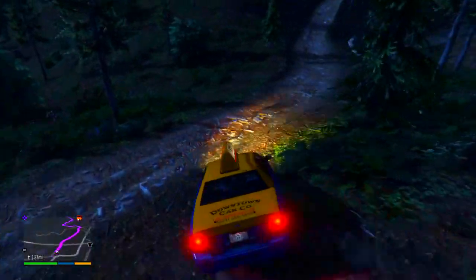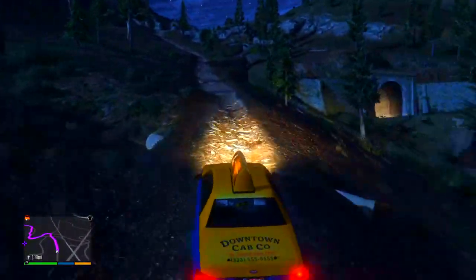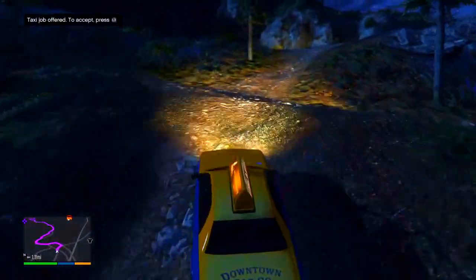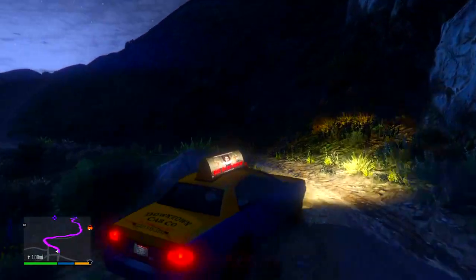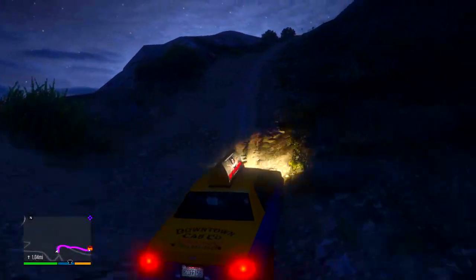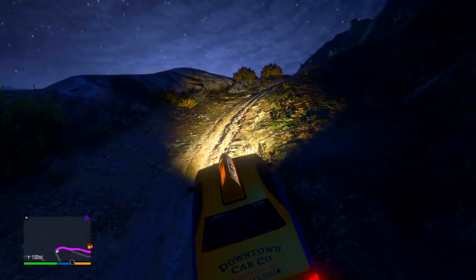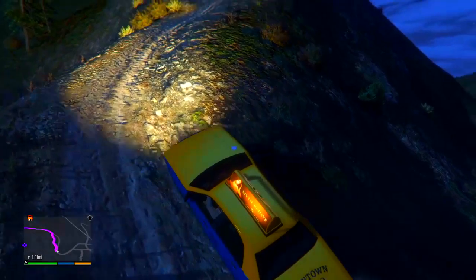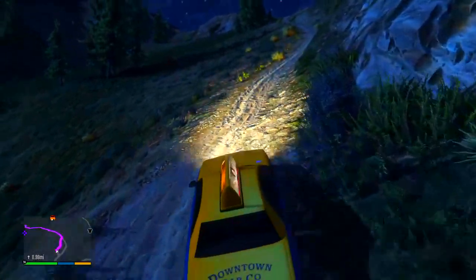Once you do that, go all the way up to Mount Chiliad. The annoying part of being in a taxi is that you'll get job offers from your manager speaking through the taxi — just deny all of them and make sure you decline. Once you come over to this location, just keep going up.